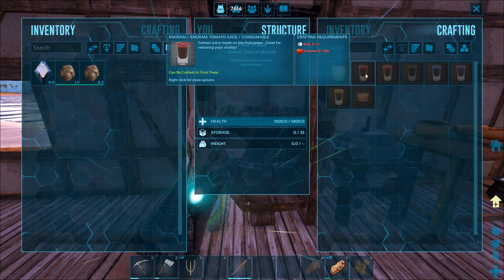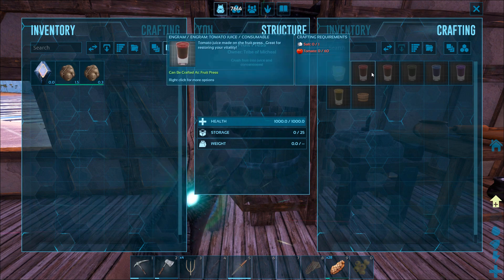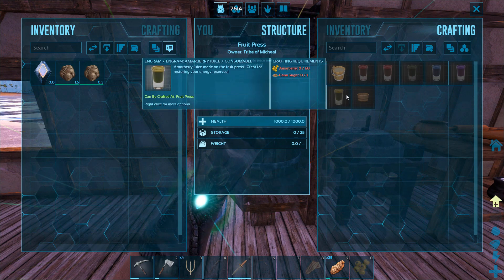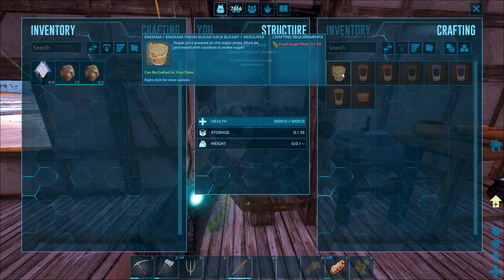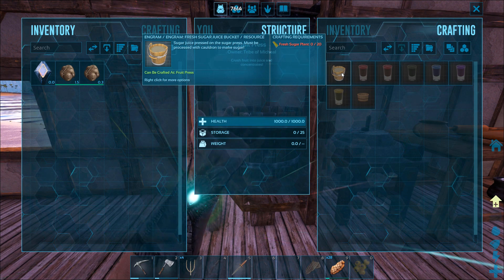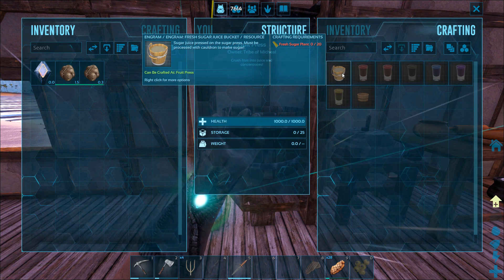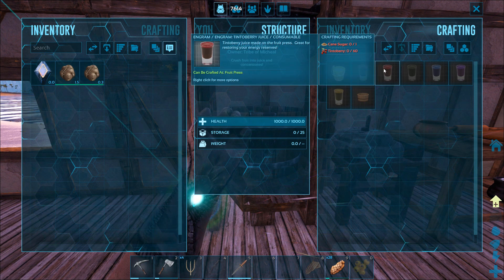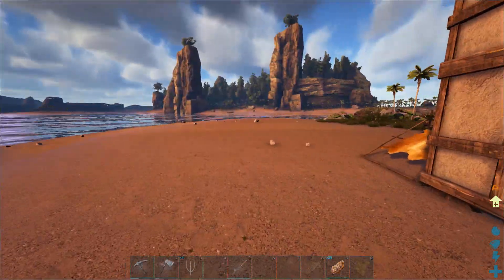Let's see what the fruit press recipes all do. Great for restoring vitality and energy — so stamina and health I guess. All of these are just energy. Grape juice can be used to make wine. So you have to grow the fresh sugar plant, then put it in here to make the sugar juice bucket, and then I think you have to cook or dry it somehow to get the cane sugar. Yeah, it's a whole thing — it's gonna take quite a while until we get there.